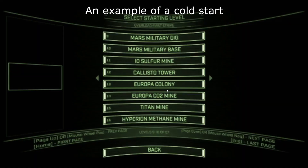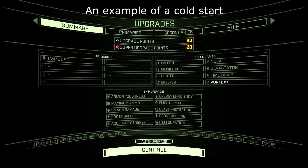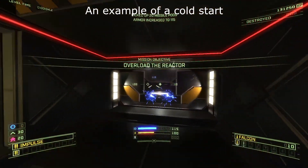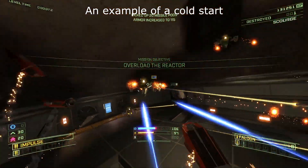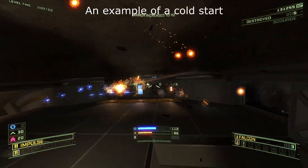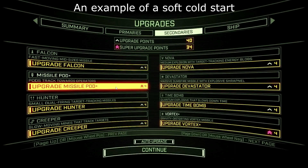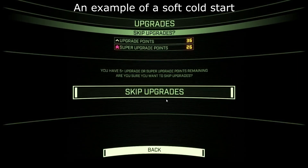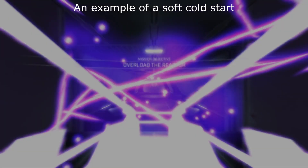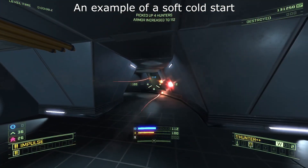Another thing we quite extensively tested and left in was the option to cold start levels like you can in Descent for additional challenge. Unlike the Kronos Frontier, where you're given a considerable arsenal when starting the campaign halfway through, in OFS you start with Impulse plus 10 Falcons, which is the standard Overload campaign starting armament. We did however give the player some upgrade points and all the different missile types that have appeared up until that point in the campaign with zero starting quantity when starting halfway through. This makes it so that you can, for example, upgrade your missile pods before the mission, start the mission with zero missile pods, but all the pods that you do find will then be already upgraded. This gives the additional option to do a soft cold start. If you're really looking for a challenge, try playing some of the later levels with a true cold start — that means without upgrades.